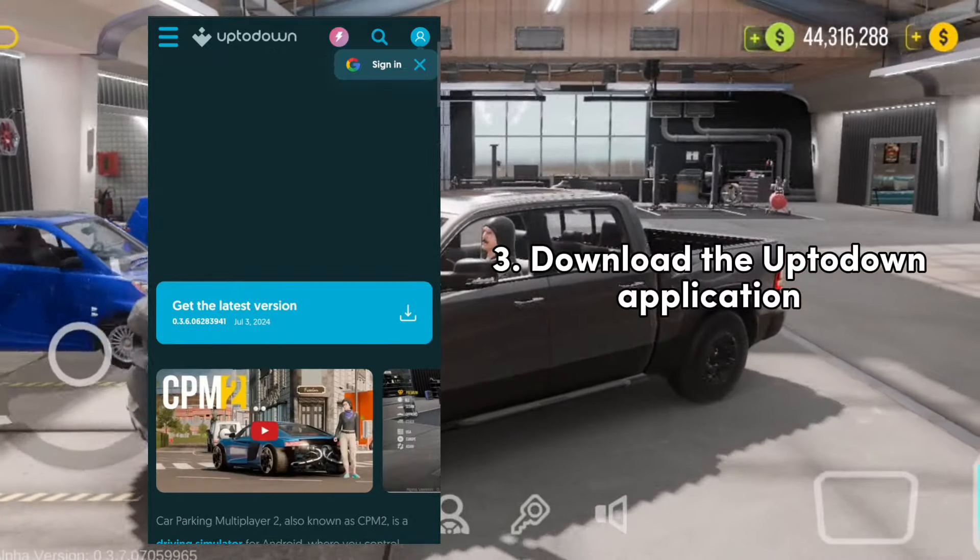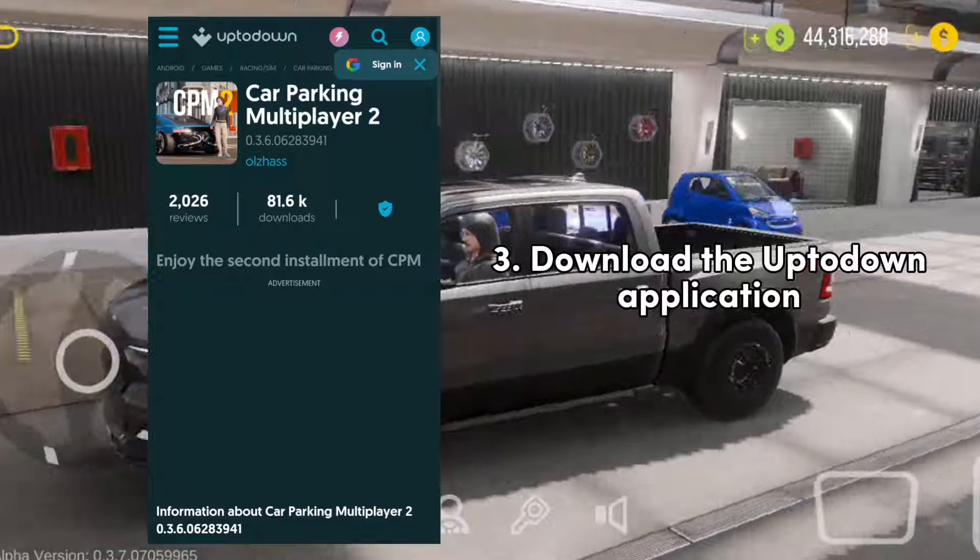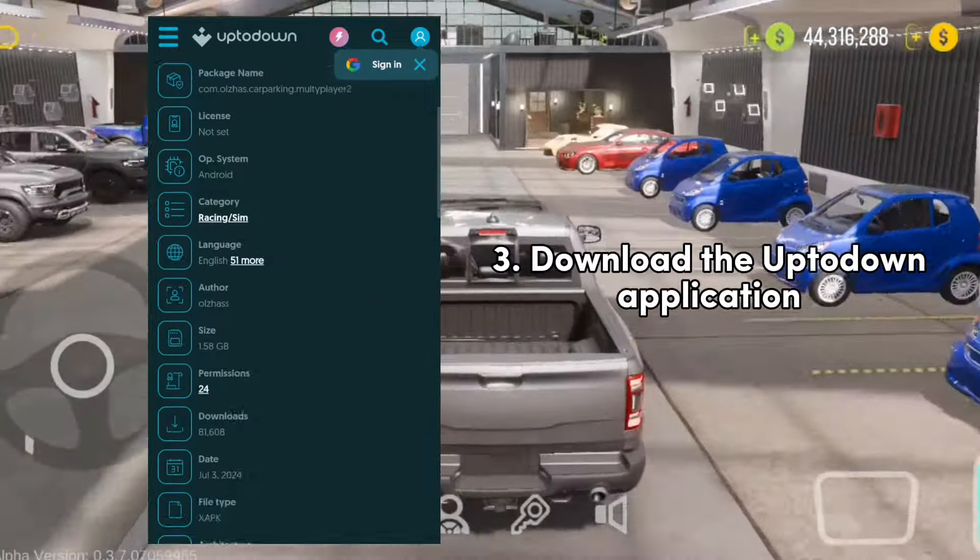Then after that, just scroll down and click 'Get the Latest Version.' Then scroll down again and click the download button.